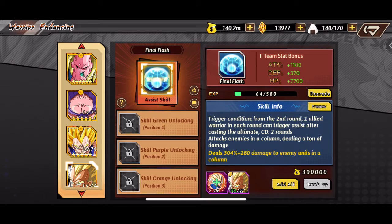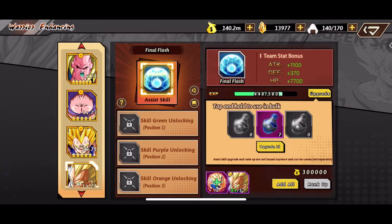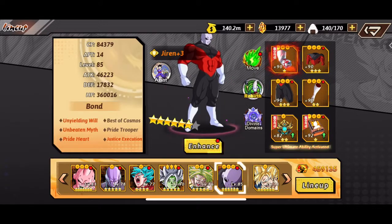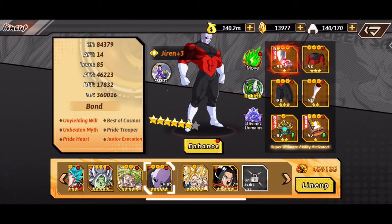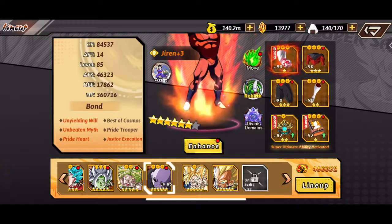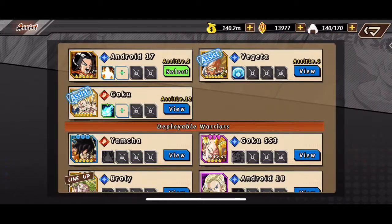We did finally get the Super Saiyan Vegeta assist soul, so we're going to upgrade this right now. My main plan is to get more potions to level up the Vegeta and the Goku, hopefully rank them up and get more effect from the Vegeta to increase the damage by being paired with the Goku assist soul.